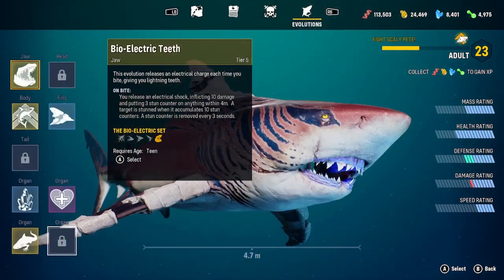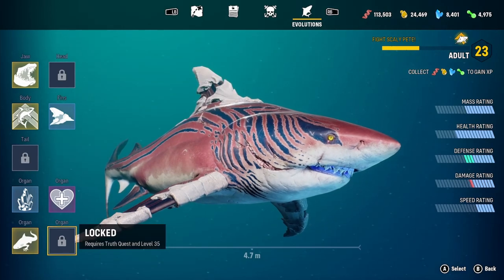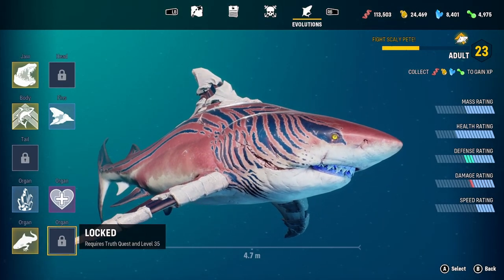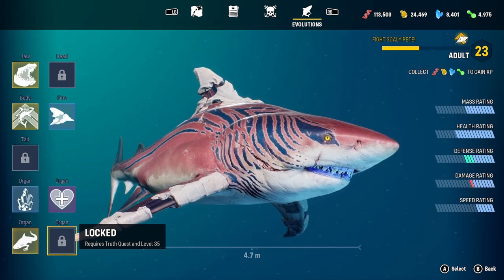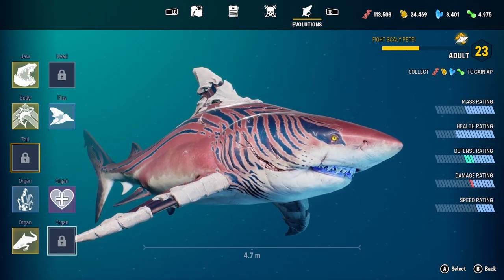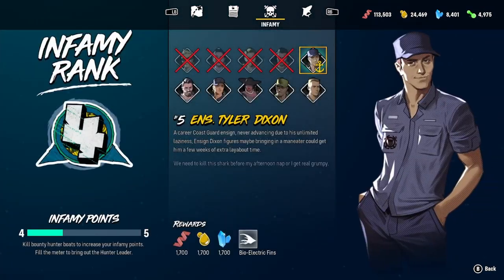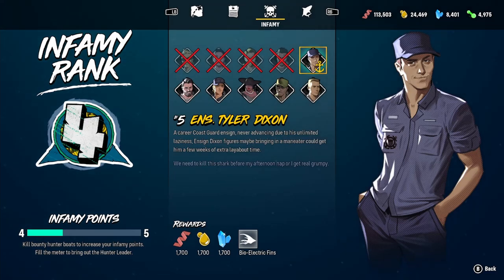We'll keep the tiger body until we fully upgrade the bone body, and then we'll go from there. Level 35 for that. Requires Truth Quest and level 35 for the last one. Interesting. When do I get the tail upgrade? Okay, well, in this episode we're gonna take on Ensign Tyler Dixon.